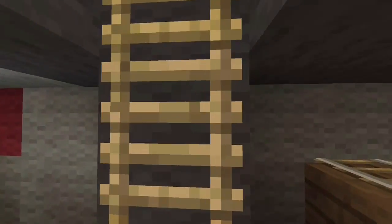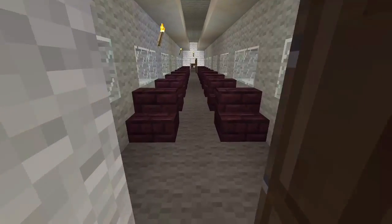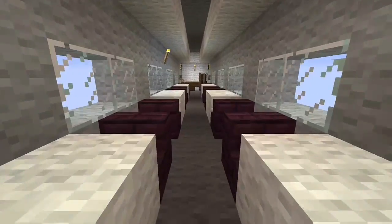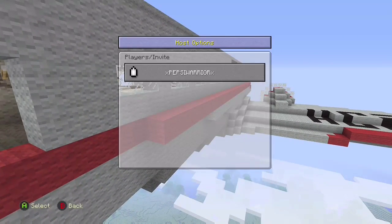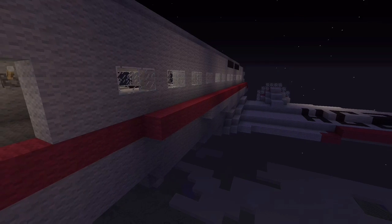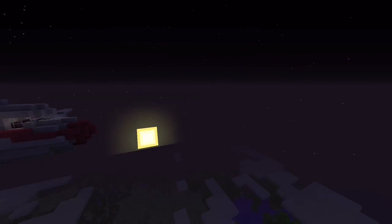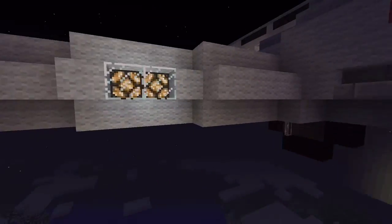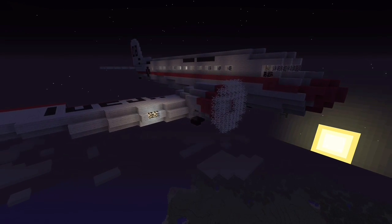Once I get out of here, there's actually a little something else about this airplane that I'd like to show you guys. Let me change it to nighttime. This plane is just beautiful at night with all the lights on and everything. But if we go to the front and look at the wings, you can actually see those lights turn on and off from the cockpit. I just thought it was a cool little feature.